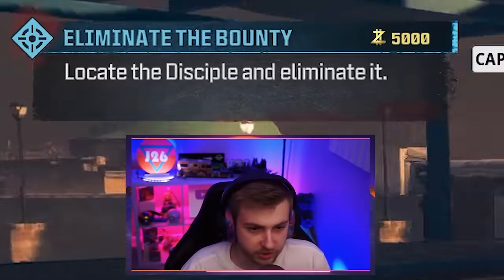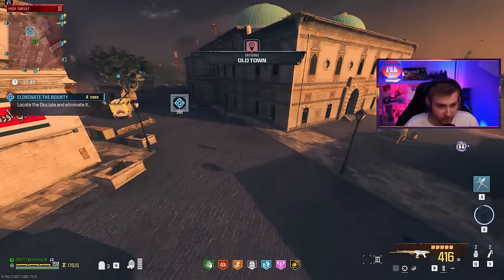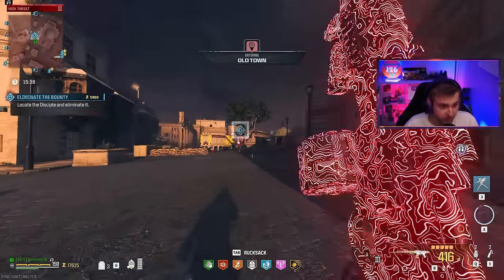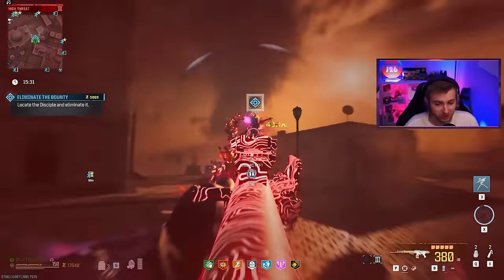Let's do another bounty — and it's another Disciple. They really want us to fight Disciples today. I would go try this against the Storm Caller, but when I spawned I was right next to the storm and somebody's already shooting at him at the start of the game, so I think he's no longer with us.